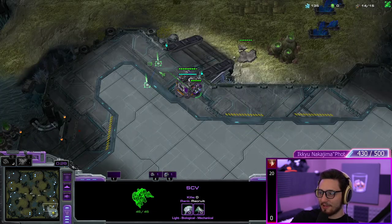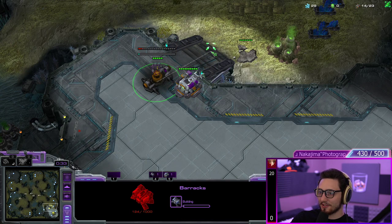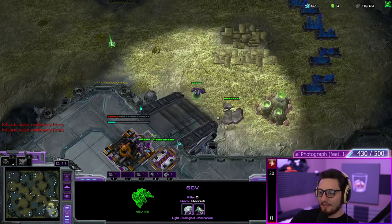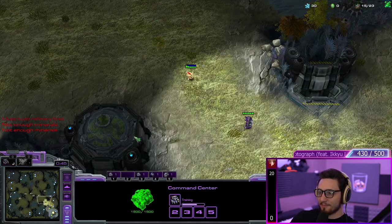I'm gonna build my barracks here instead of here because you want this to be walled as quickly as you can. So if I see a probe I'm gonna turn around and then wall off the ramp.